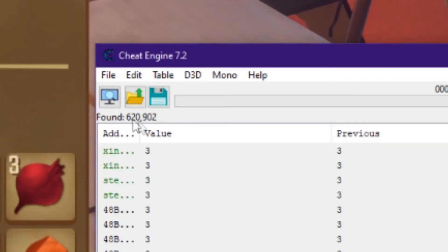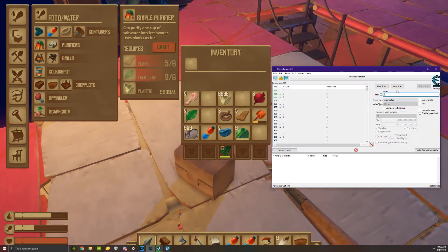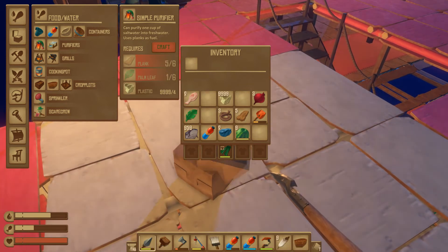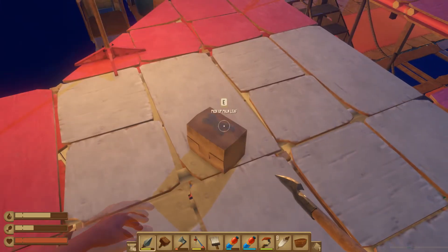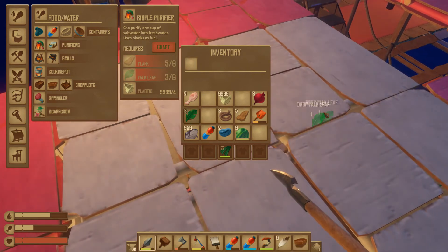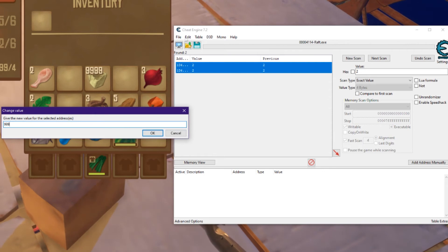So you have three palm leaves - punch in three, first scan. You have 600,000 values. Drop one, two - next scan, next scan again. Now drop another palm leaf and we're down to eight values, still too many. You can pick them up, write it as three again, next scan, next scan, then drop one more, next scan. Now we've got two values.